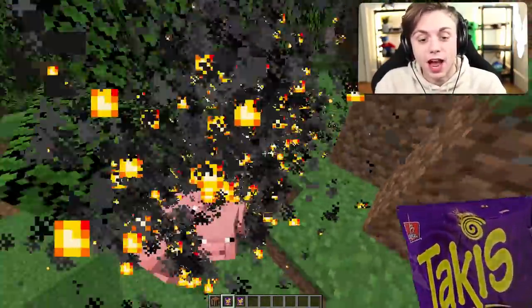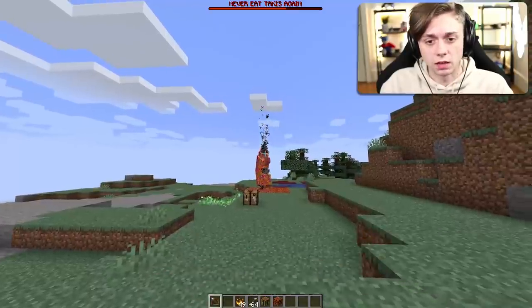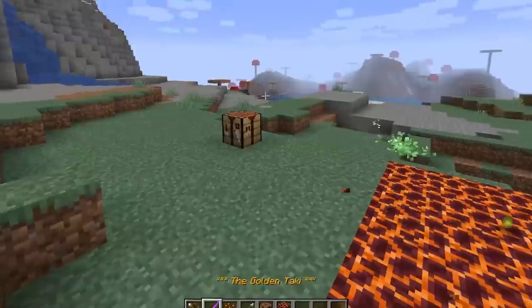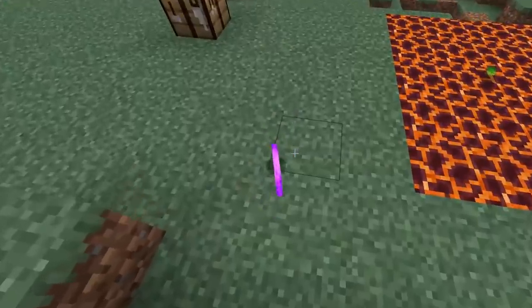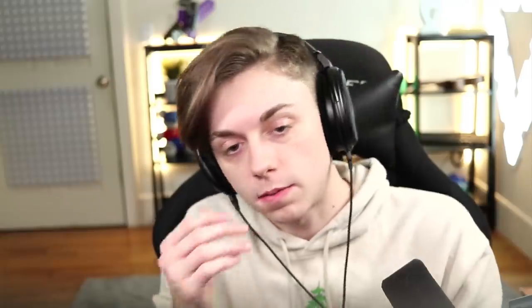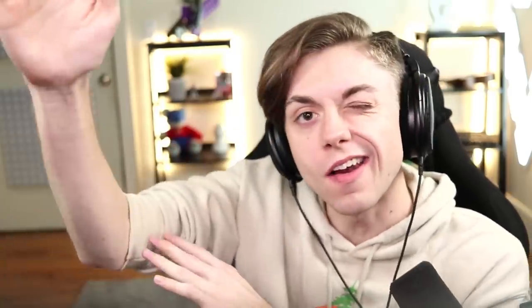He dropped something - what is it? The golden Tacky! I have no idea if it's a weapon. Can you eat it? No you can't. How do you use it? I don't know. Well, there you have it - thank you all so much for watching. If you enjoyed, leave a like. Thank you, later!